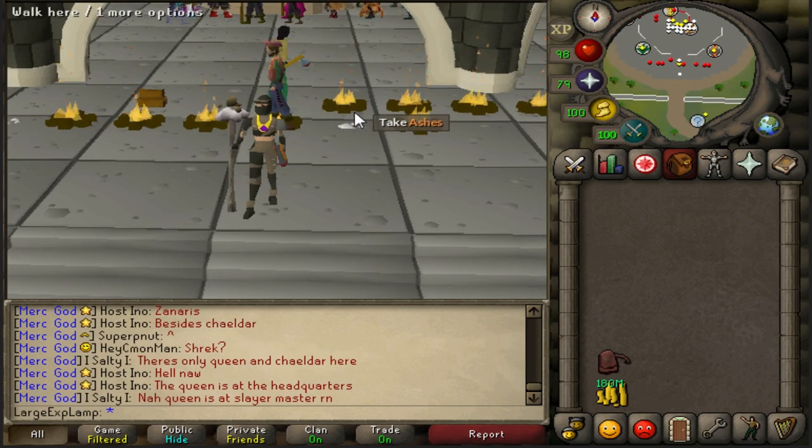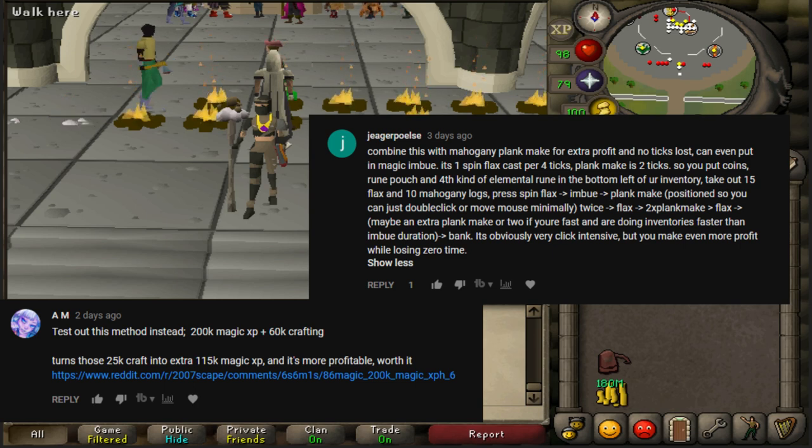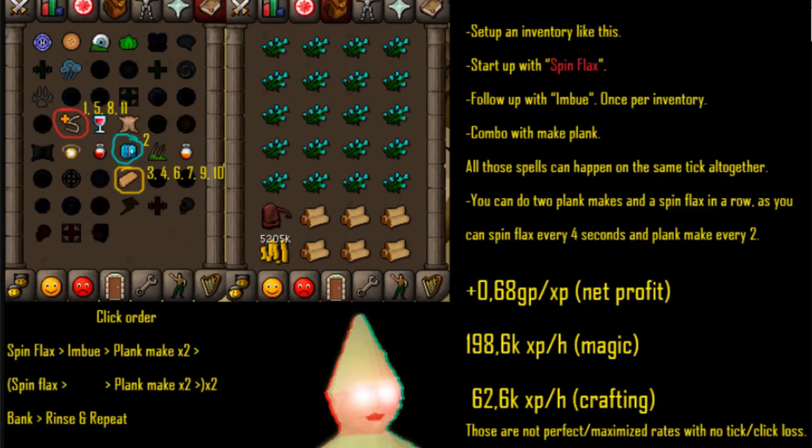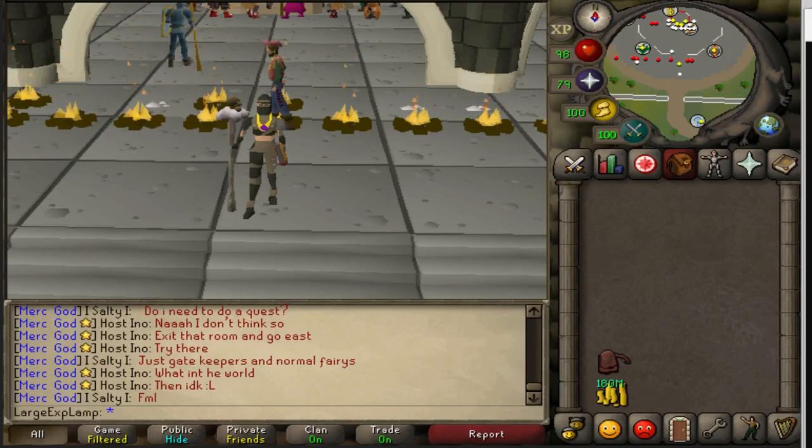This method was pointed out to me in the comments of that video, and that is what I want to go over right now. As you guys can see on screen, this is a Reddit post by pyromantico, and it has a nice little layout showing people how to do one of the best training methods in Old School RuneScape as far as magic and overall efficiency. It's really profitable — more so than he says in his picture. Bowstring prices are looking promising to go up in the future considering mobile will bring more unstrung bows into the game, so bowstring prices will need to go up to accommodate longbow prices, which are pretty much bound by an alch price.